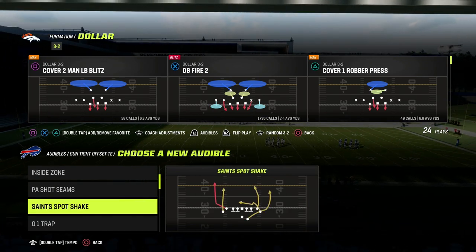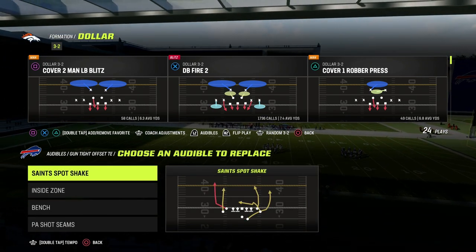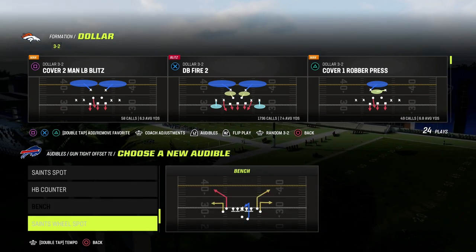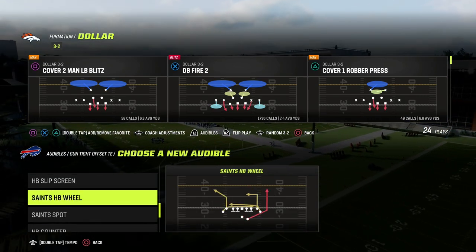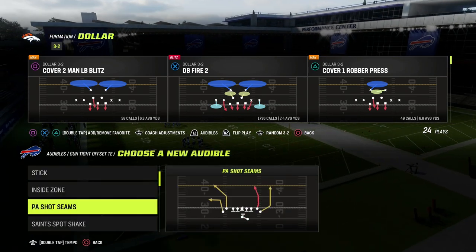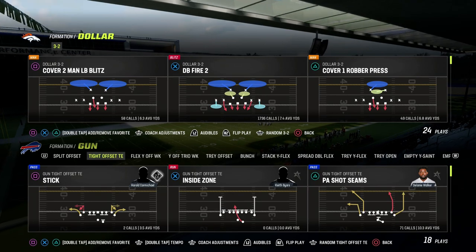I'm going to go over a couple of key plays here. The first one is going to be Bench, we've got PA Themes, Saints Spot Shake, and then we'll also go over the post route from this playbook, which is the Saints in play, and then we can talk a little bit briefly about Zero and Trap.